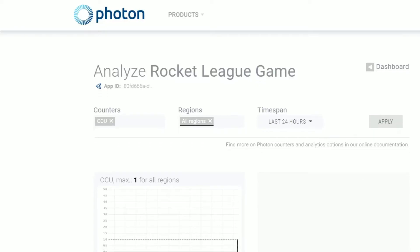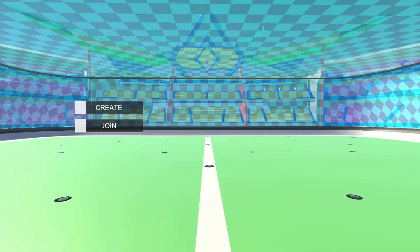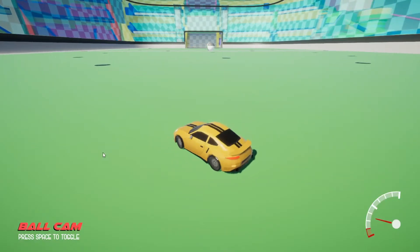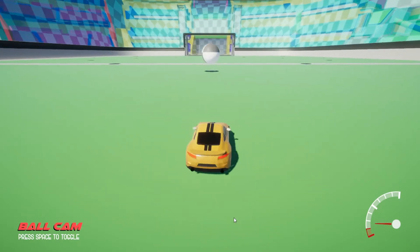Next, I started working on the networking for the game. I'm somewhat nervous about expanding the game too much without having everything work on the network beforehand. So after a little while, I got a working server create and join — however, I'm going to change that to a play button to automatically find you a match. But you can play on a room, drive around your car, and use your boost.